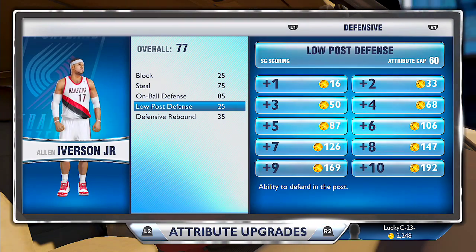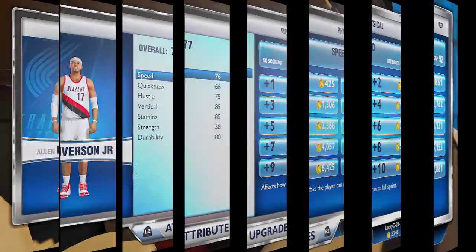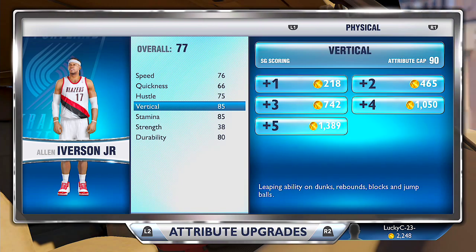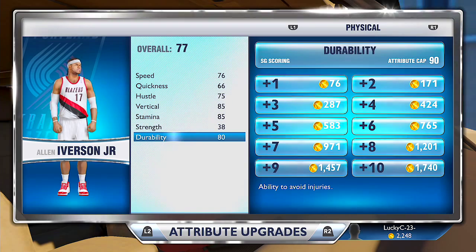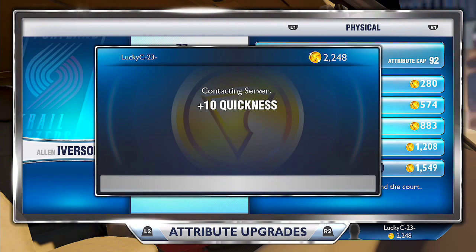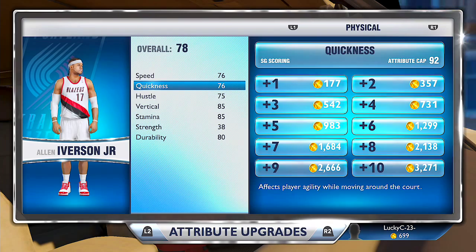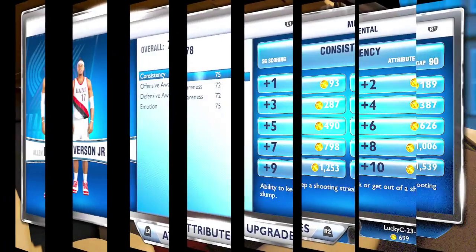These are my offensive stats. My overall is 77, I'm doing pretty good right now, and I got my on-ball defense up. My speed is pretty bad and my quickness is pretty good. My mid-range was 85 and my three-pointer was 80, but my quickness was low — I just noticed that — so I upgraded that by 10, and my overall is now a 78.